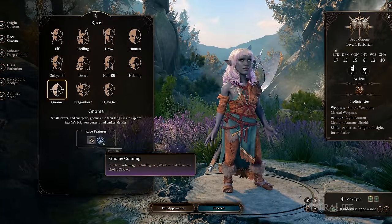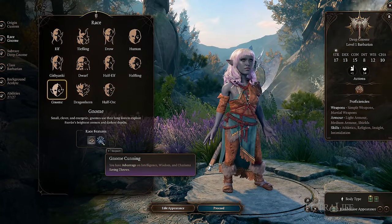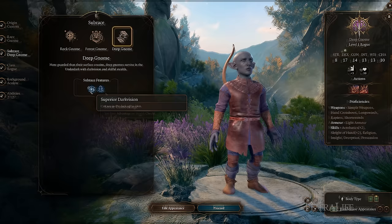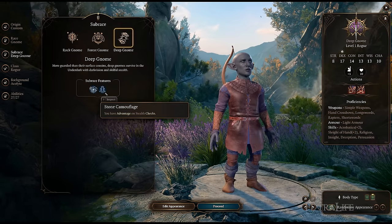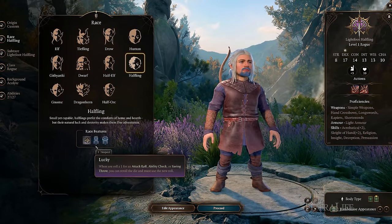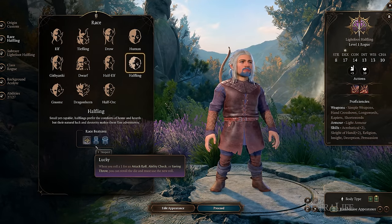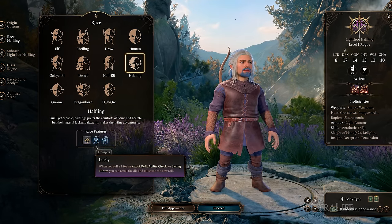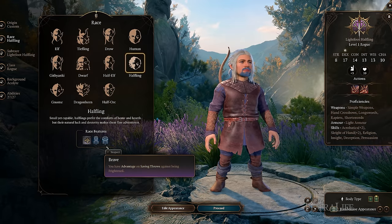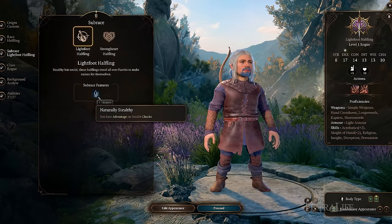Deep Gnome is not a bad choice for advantage on Wisdom, Intelligence, and Charisma saving throws, as well as Superior Dark Vision, and they also have advantage on Stealth Checks. This is great if you wish to go Way of the Shadow. Lightfoot Halflings are another solid choice because they re-roll if they roll a 1 on any attack roll, ability check, or saving throw, all but preventing them from ever critically missing. They can also not be frightened easily, and they have advantage on Stealth Checks, which is again good for Way of Shadow.